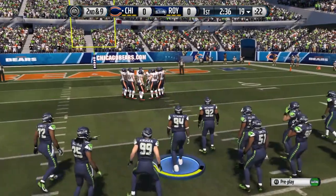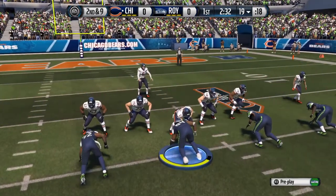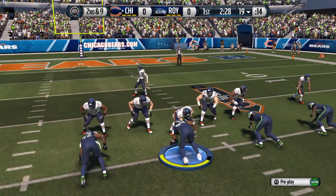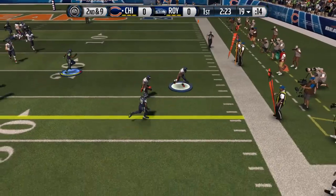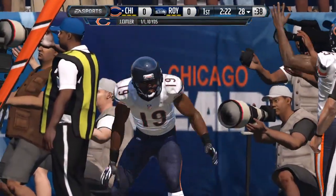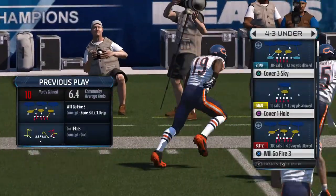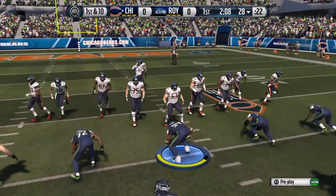That second down coming up. The Bears with an empty backfield look here. Cutler steps back into the gun. Throw to the left — brings it in, and that's a gain of nine. The best thing to say about that play is it gained a few yards, so that's what you do. All plays don't score; sometimes you just want to pick up a couple yards.